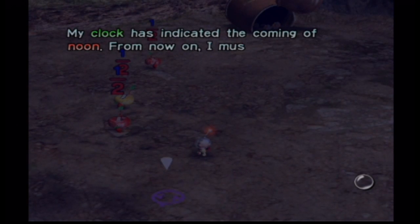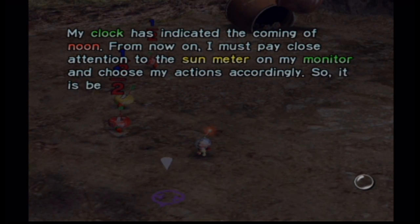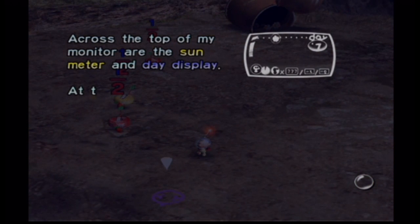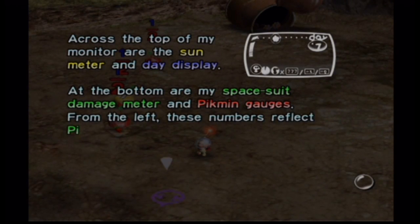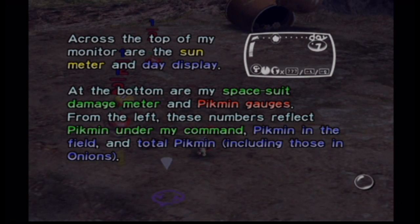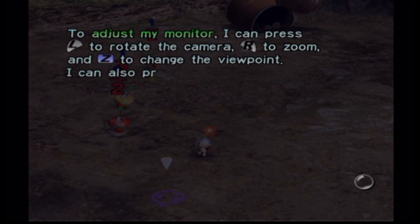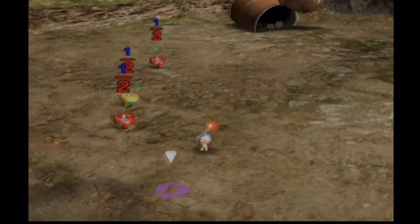My clock has indicated the coming of noon. From now on, I must pay close attention to the sun meter on my monitor and choose my actions accordingly. Across the top of my monitor are the sun meter and the day display. At the bottom are my space suit damage meter and Pikmin gauges. From the left, those numbers reflect the Pikmin under my command, Pikmin in the field, and total Pikmin including those in onions. To adjust my monitor, I can press L to rotate the camera, R to zoom, and Z to change the viewpoint. I can also press Y to view detailed computer analysis.